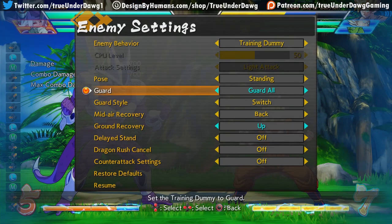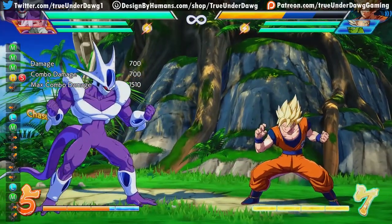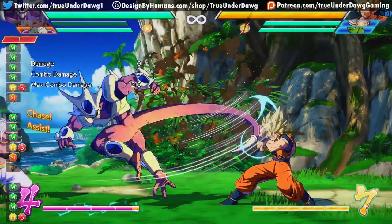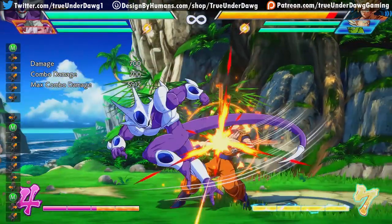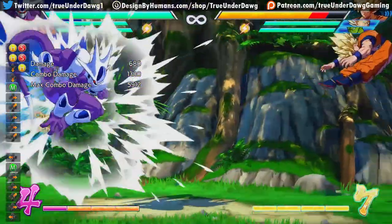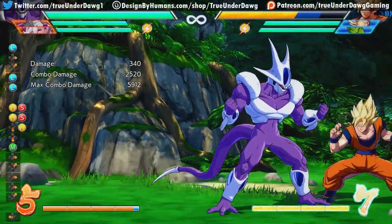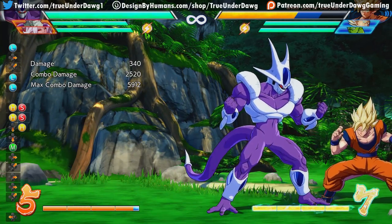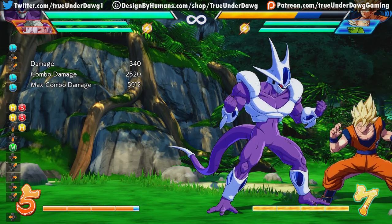If you can force the opponent to block your super dash, then the medium will also catch them if they push a button. And I also want to mention that if his air medium lands ever, then the down heavy in the air is almost always guaranteed afterwards, since it does have a pretty big hitbox on it. So whether you trade in the air or you catch the opponent standing on the ground, you can always hit confirm into a crouching heavy. Basically, Cooler's mediums are all amazing.